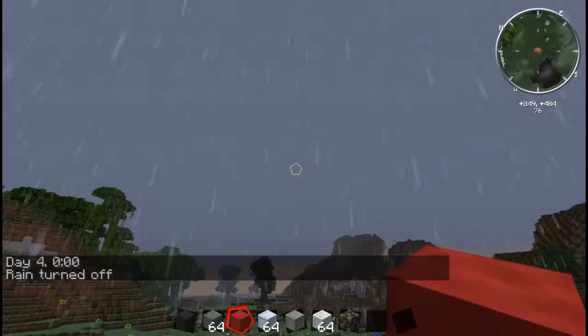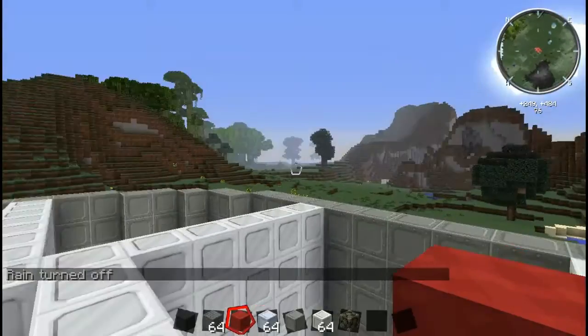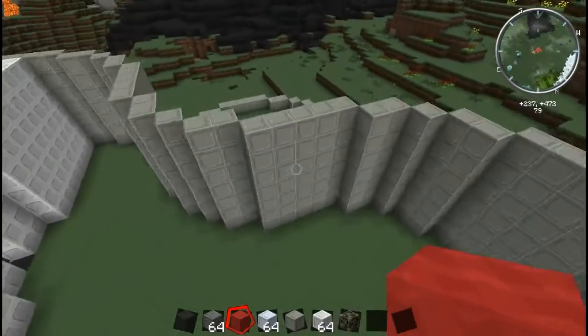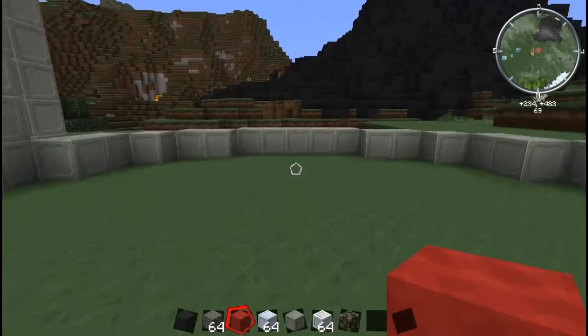Daylight and it's not raining anymore. Thank you. How am I going to get in? I put a door. It is an odd number, I can go into the tower here.